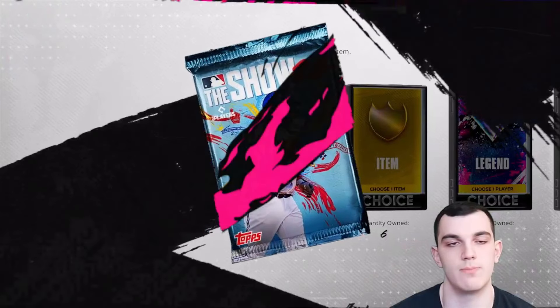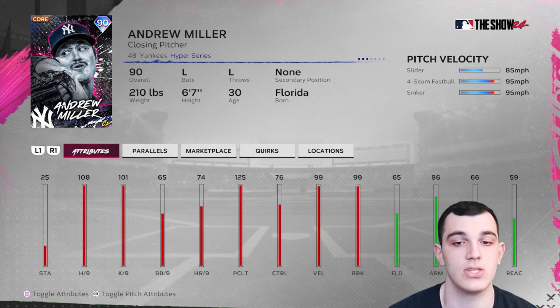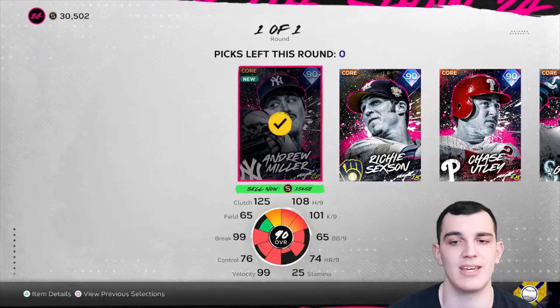Moving to barrier breakers — I already know who I'm picking. It is 100% going to be Josh Gibson. Very good catching card. Catching diamonds are really, really expensive because they're so rare when the game starts, so I'm going to pick him right away. He's going to be my starting catcher. And for the legend pack — I know who I'm picking out of this one — it's Andrew Miller. Having a high-overall lefty reliever with 100s in the per-nines and 125 pitching clutch? Sign me up 100%. So those were all the packs.